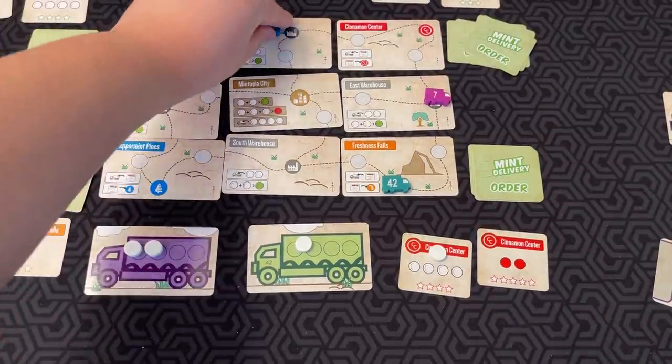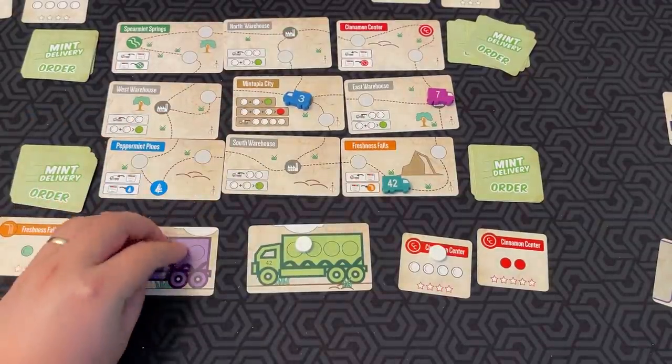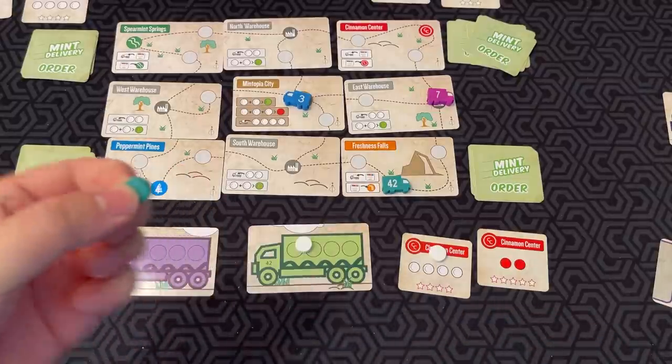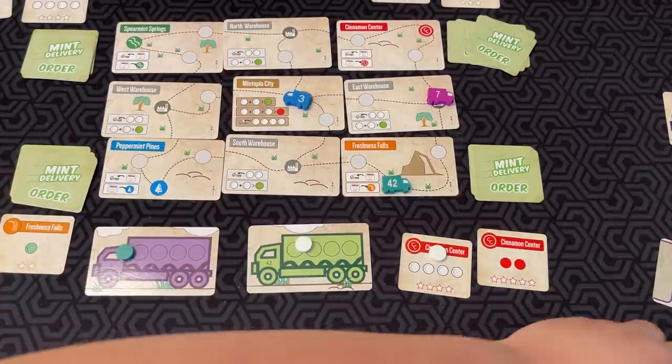Finally, if your truck is in Mintopia City, you can upgrade your mints. Two white mints becomes one green mint, and three white mints could get you a red mint.